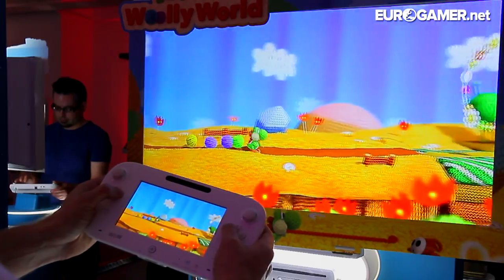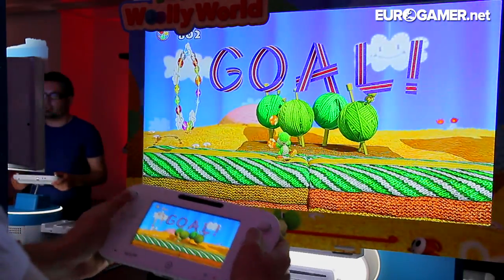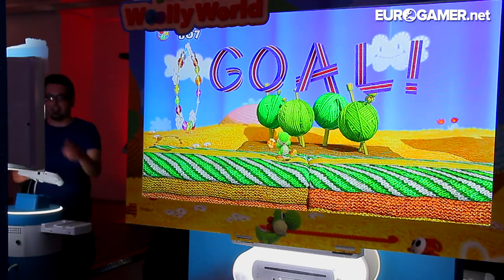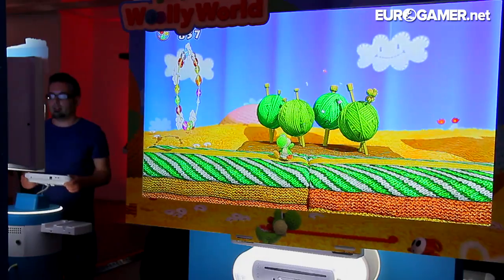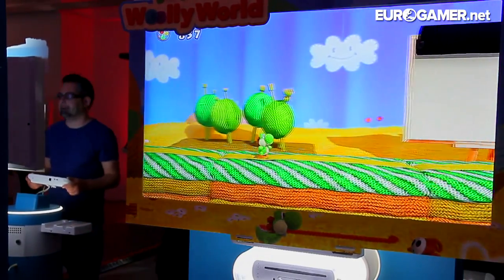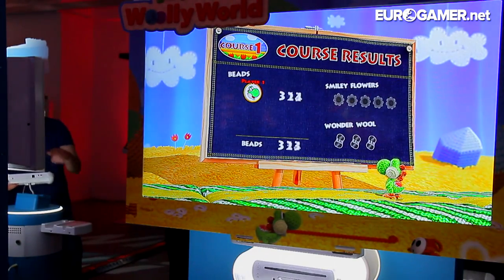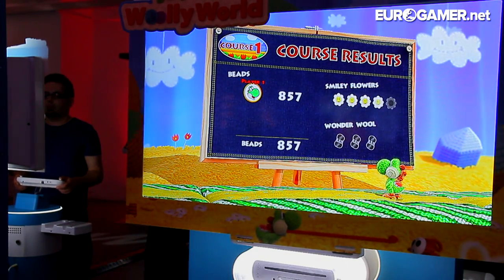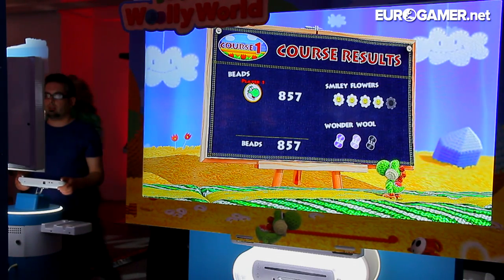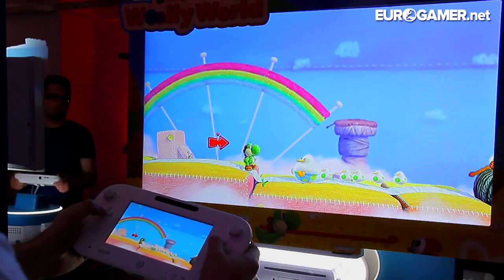There he goes, doing it then — gets little helicopter feet. And Yoshi's made out of wool as well. There we go, goal! Spelt out of ribbons, lovely stuff. Here's the scoreboard — course results, smiley flowers. Four smiley flowers out of five, and all three wonder wools collected.